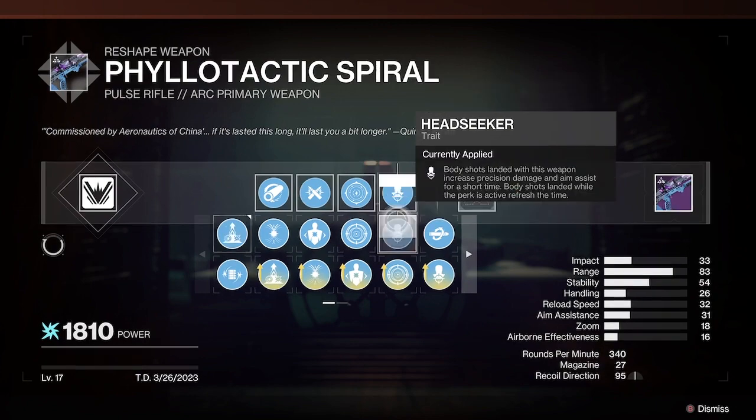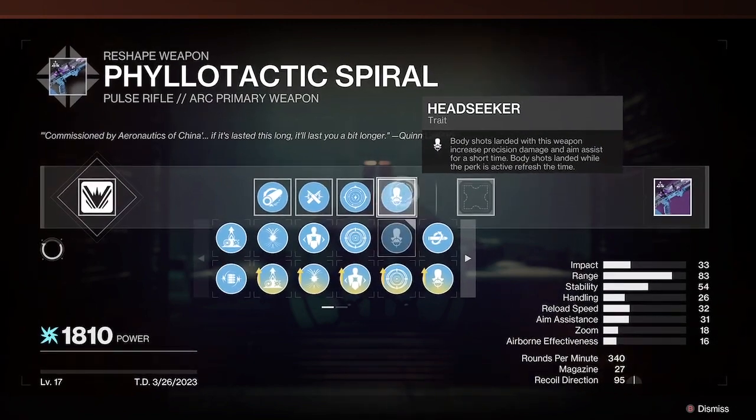You definitely want Head Seeker. Head Seeker makes it so you only need four crits and two bodies to get a two-burst kill.